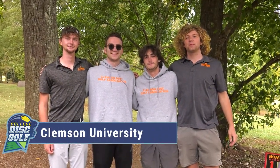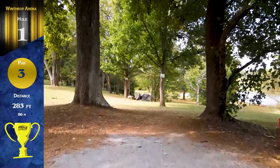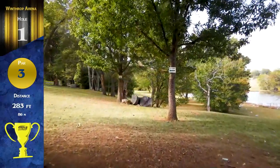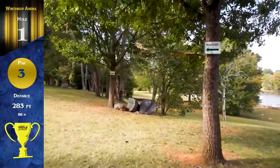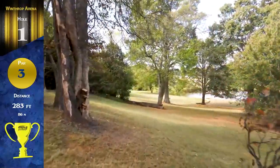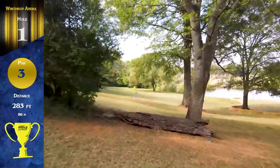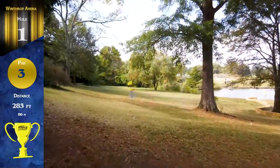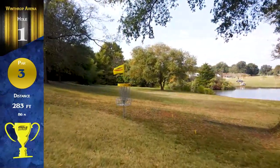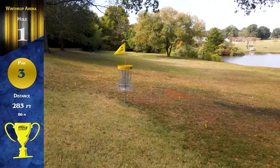We also have Clemson University — I believe they are the Tigers. Both teams are pretty close to this property. We'll start things off on hole one, a par three, 283 feet. It's a hole with a double mandatory right off the rip. You have to beat this rock wall with a disc finishing relatively straight, with a little bit of sloping fairway from left to right. You'll see some backhands, some flip-up forehands — quite a few ways to attack this hole in this team format.